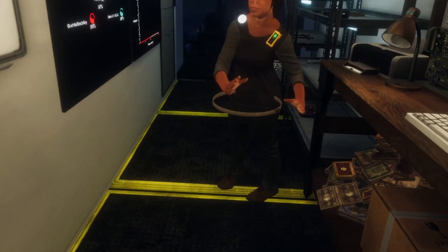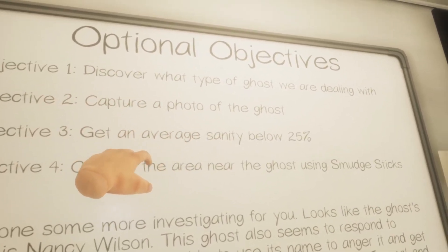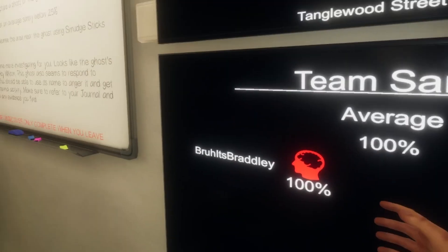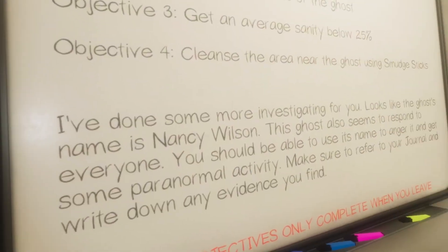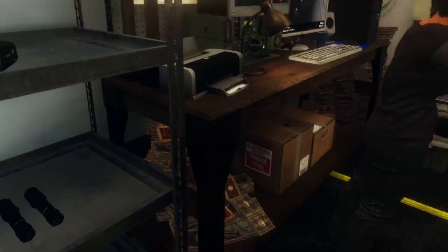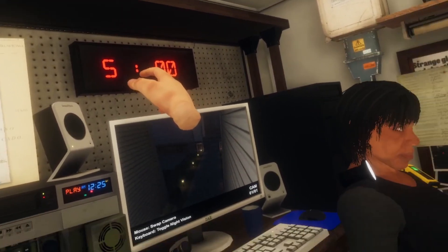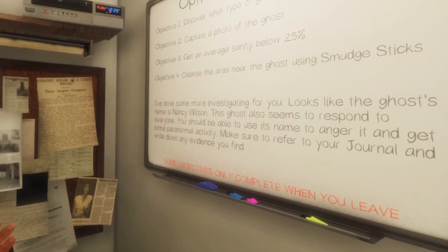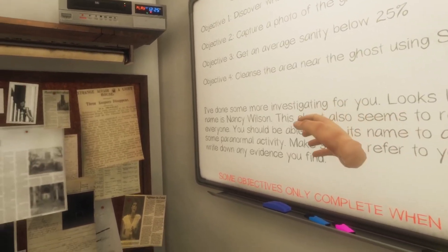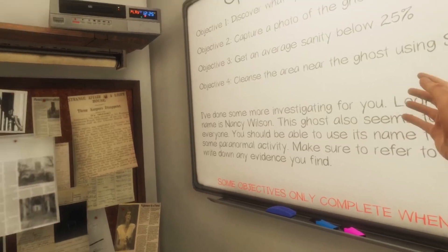All right, so here's your objective board and optional objectives. Capture photo of a ghost — explanatory. You're standing below 25 sanity. Smudge sticks — Nancy Wilson and smudge sticks. Bottom right here, all you need to read is the first sentence and second sentence: Nancy Wilson. Then if it responds to everyone, we're alone.